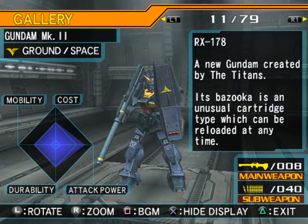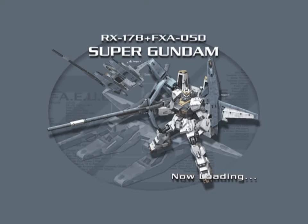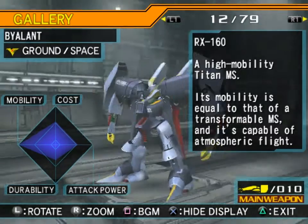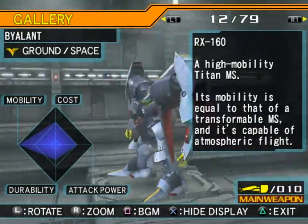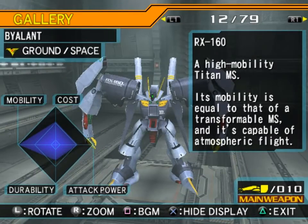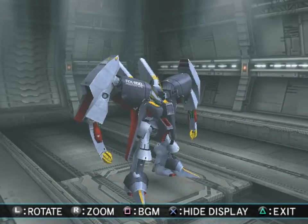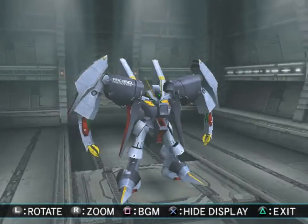Its bazooka is an unusual cartridge type which can be reloaded at any time — yeah, 'unusual.' Covers most of the mobile suits, really. The RX-160 Bylant — a high mobility Titans mobile suit. Its mobility is equal to that of a transformable mobile suit, and it's capable of atmospheric flight. It's a pretty nice design. The color scheme is similar to the Federation HiZaks — a little bit paler blue, but I do like the red one so much more.